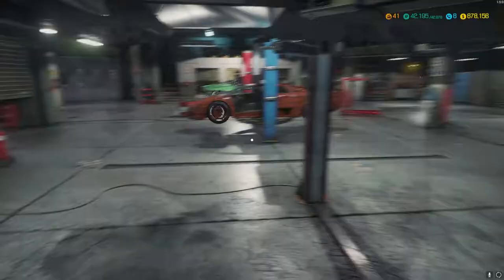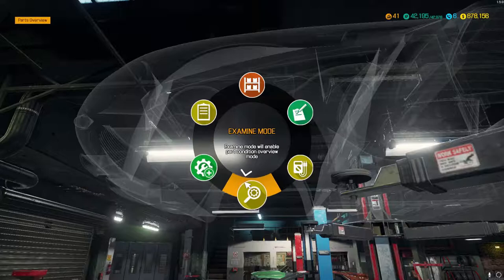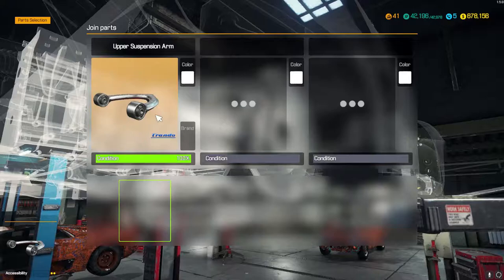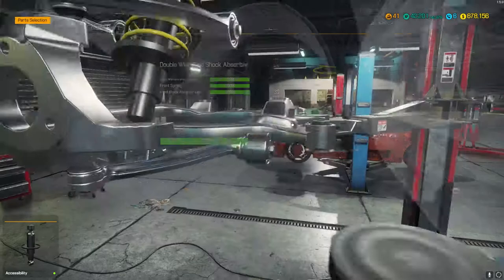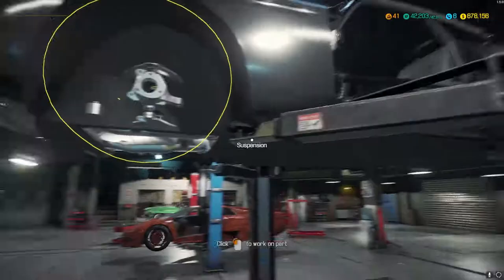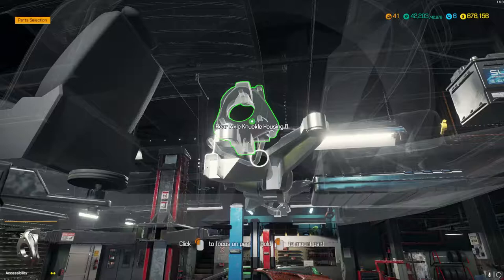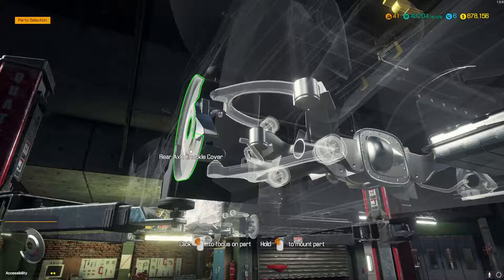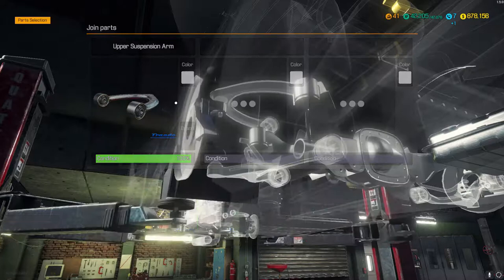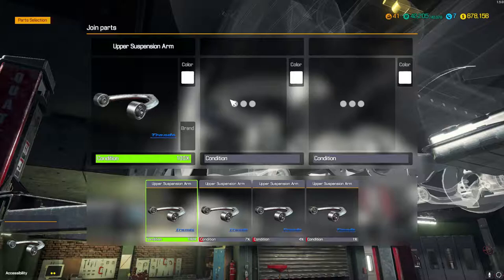I've got most of what I need, I believe. Bollocks — I should have bought some of those. I need suspension arms and bushings. I do have a little bit more for the rear end so I'll check that quick. Yeah, I need bushings. I need rear upper suspension.